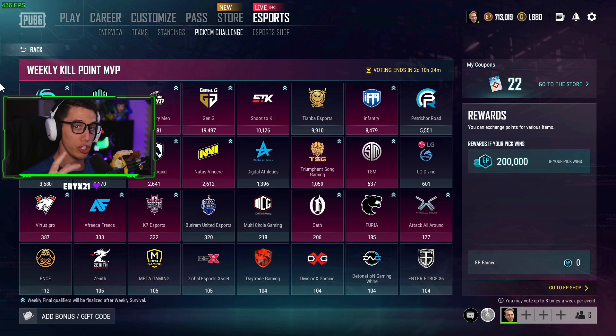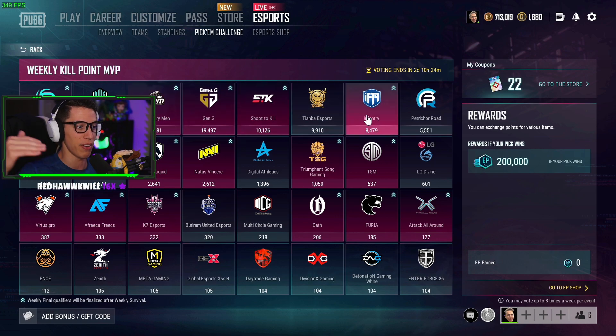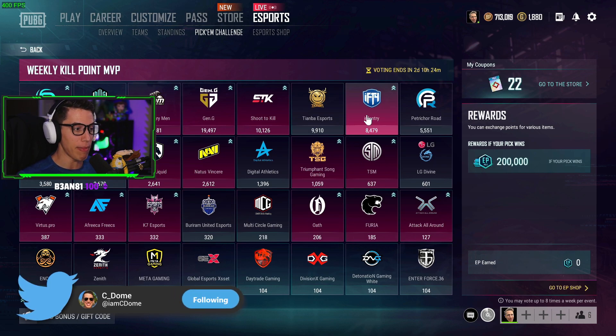My Event Two picks in order are: Sonics at number one, Gen G at number two, Oath at number three, 4AM at number four, TSM at number five, Africa Freaks at number six, and Virtus Gaming at number seven. Again, the red highlight rule applies here too — don't waste your coupons on teams not highlighted in red. Only vote on teams that have advanced to the weekly final missions.